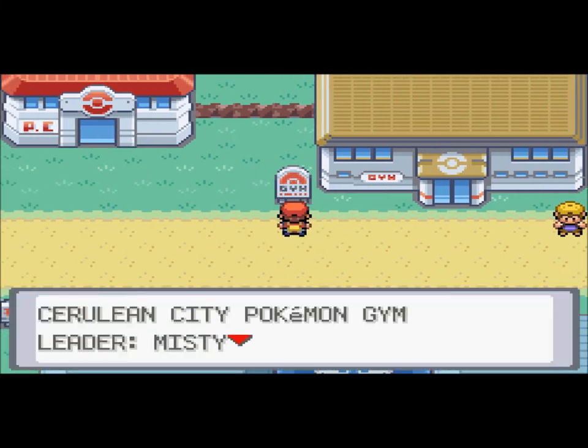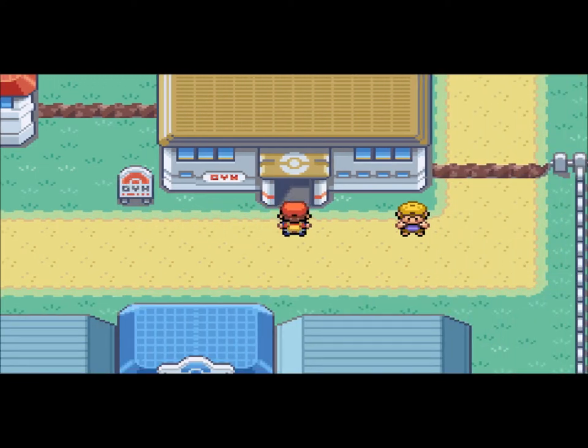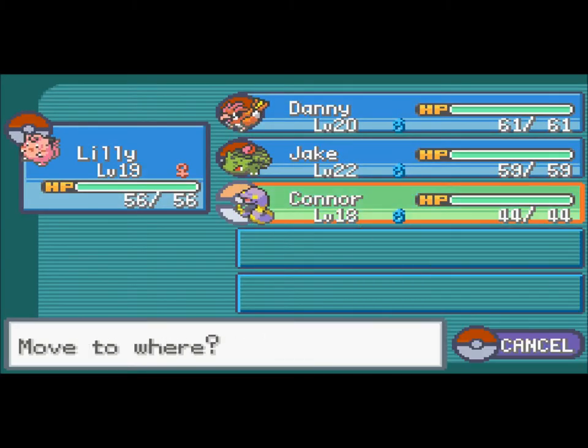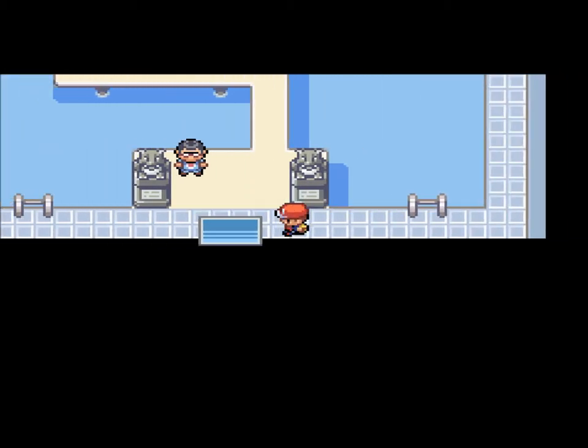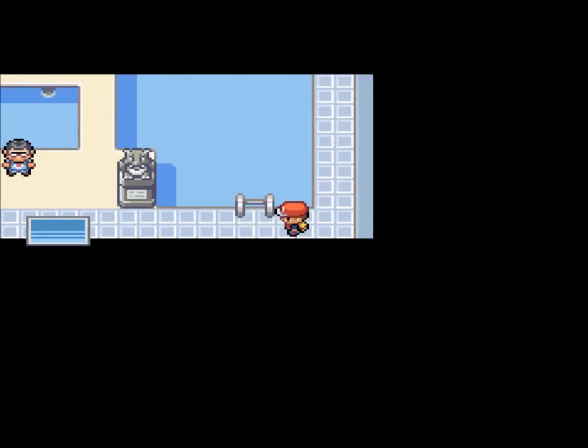Anyways, in this part we're gonna go through the next gym — Cerulean City Pokemon Gym Leader Misty, the tomboyish mermaid. I don't know how she's tomboyish, because she doesn't really seem like a tomboy. Let's go inside. Let's go with Connor, just because he's my lowest level. I put him at level 18, he's my newest Pokemon, and we might as well let him have the sunshine — that didn't make sense. Alright.